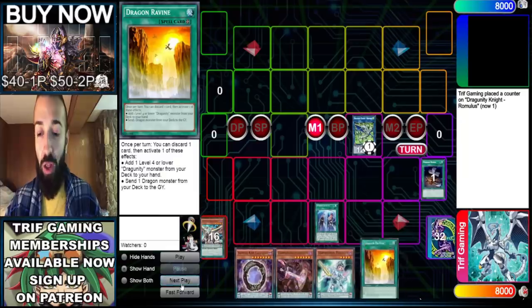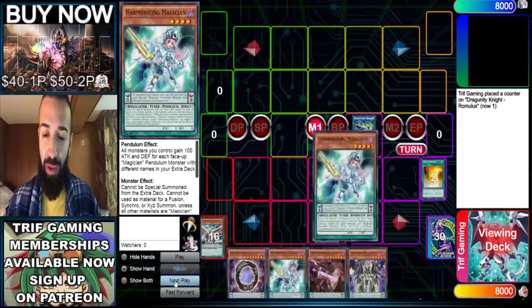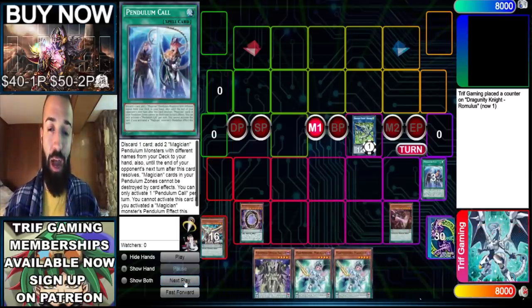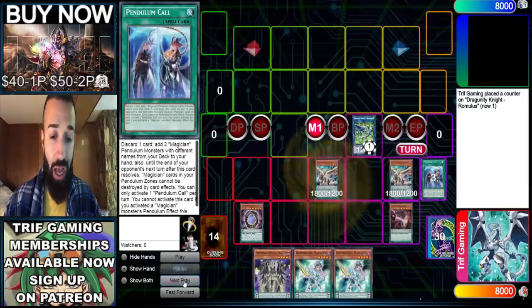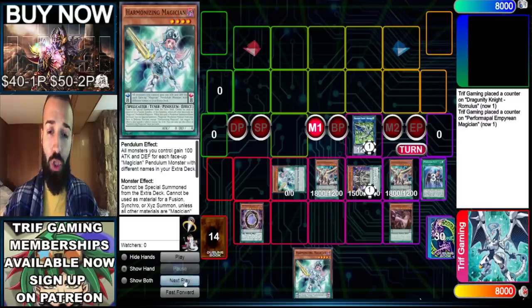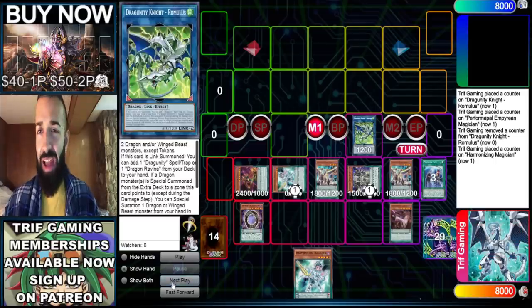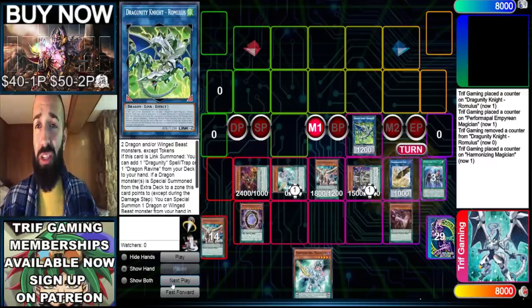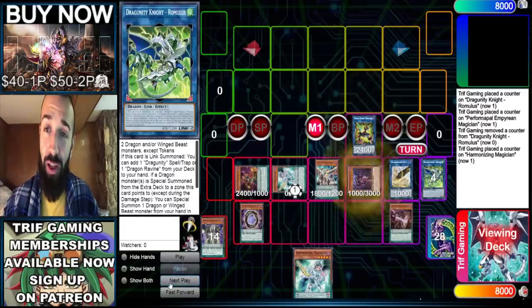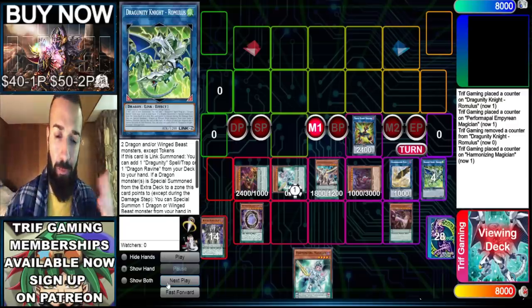We Normal Summon Dark Worm, go into Romulus, Romulus adds Dragon Ravine — playing budget pendulum out here. We Pen Call away the Dragon Ravine for free pluses. We get a free Harmonizing for next turn, put scales up, then Pendulum Summon two Dark Worms, a Harmonizing, and an Empyrean Magician. Plus up Empyrean at end phase, Harmonizing brings out a card. This wasn't possible without doing Ravine first. If they Ash the Foolish, you Pen Call Dark Worm — it plays through every hand trap except Droll.